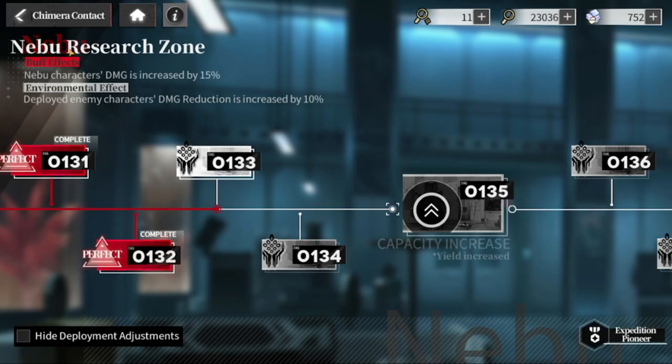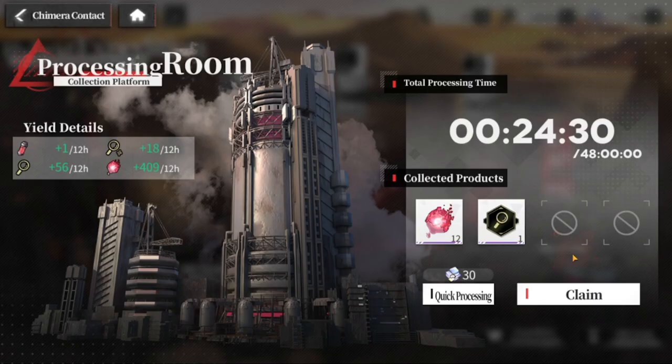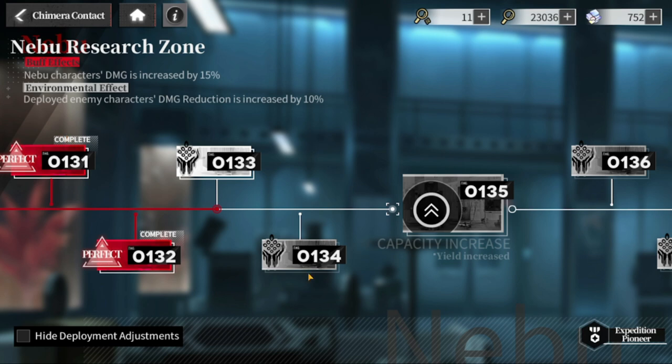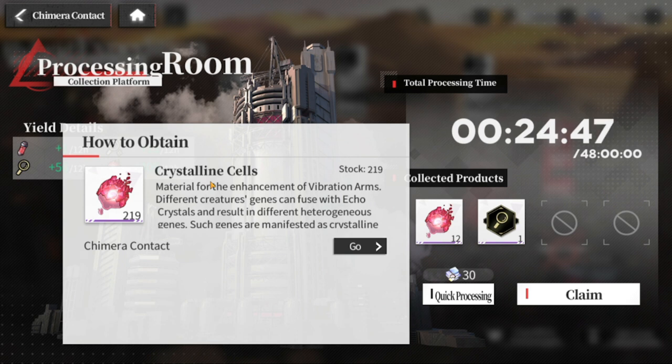As you progress to the right you can add more cases to your roster. You have to try to go further in the levels for each research zone as far as possible so that your yield per 12 hours is large. If you don't go further, your yield will be smaller, and your Crystalline Cells yield will be insufficient to upgrade your vibration arms.